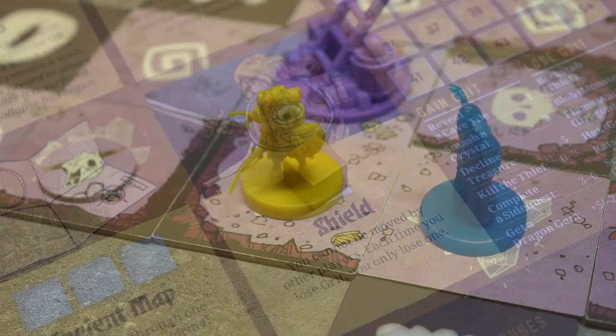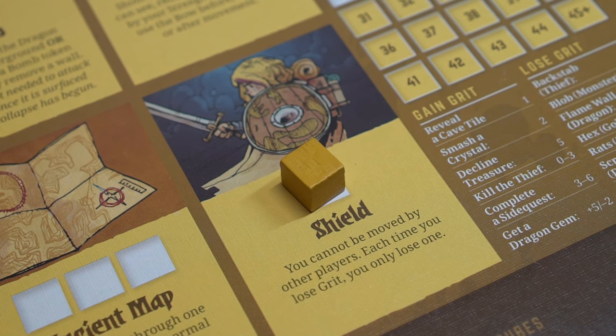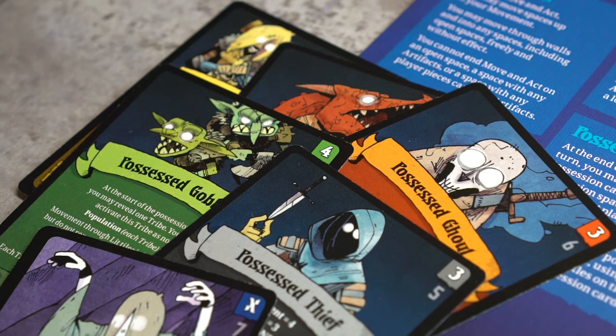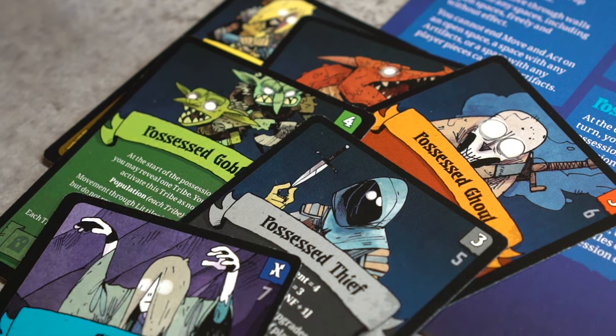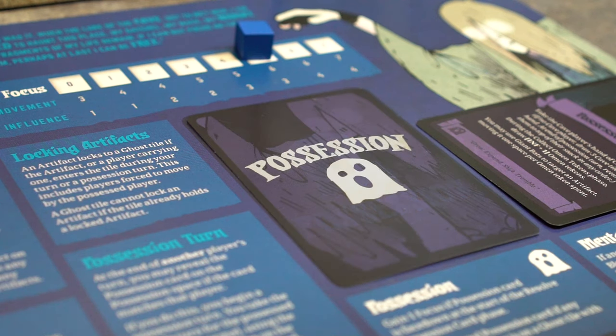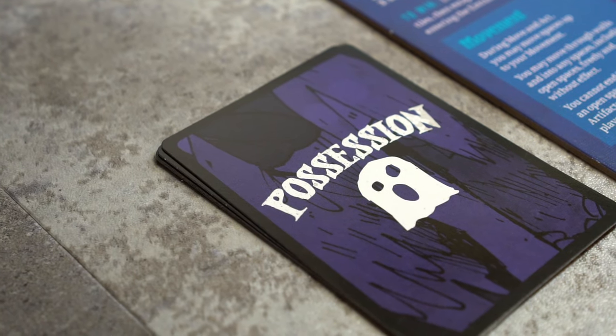The knight character cannot be moved if she has a hero cube assigned to her shield. Phase 3: Select Possession Card. During this phase, the ghost will collect all possession cards except the card on the mental block space. Then she chooses and places a possession card face-down on the possession space. The other cards are set aside.